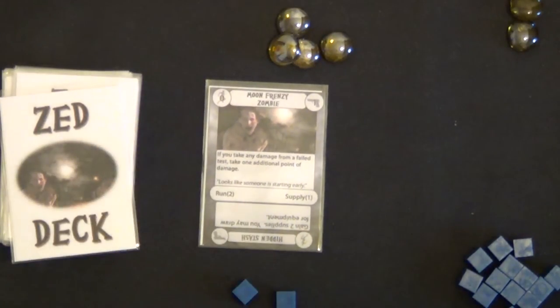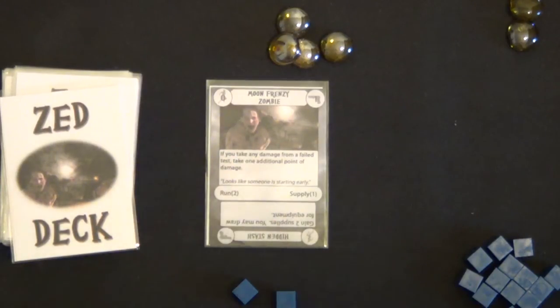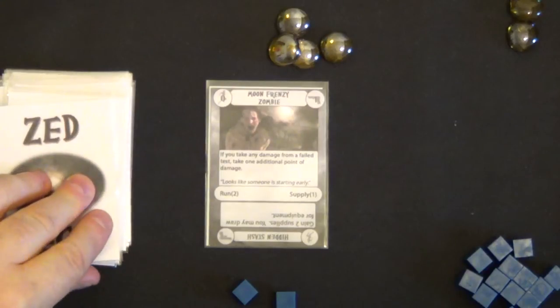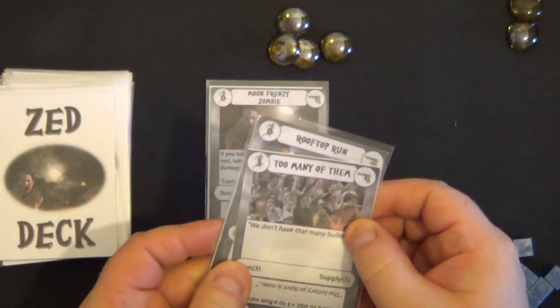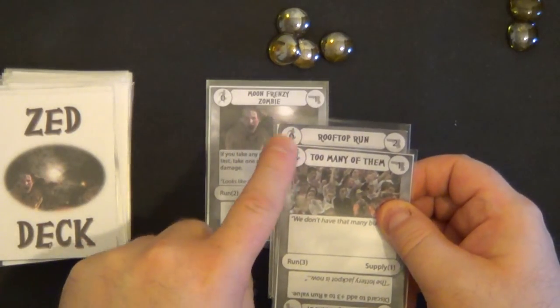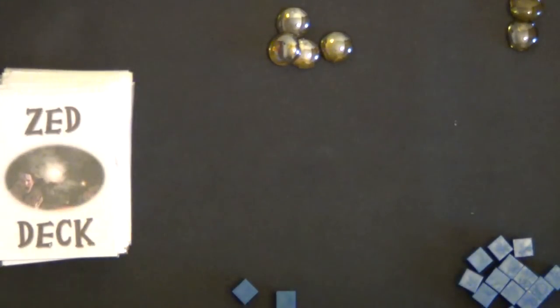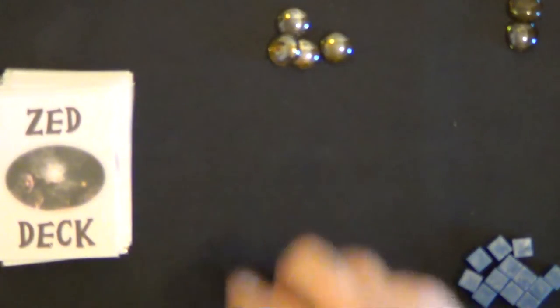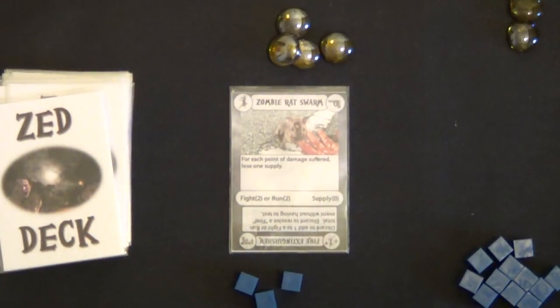And this is how you play the game, you just keep going. Run two — but again there's a modifier: if you take any damage from a failed test, take one additional point of damage. I'll choose two cards and look at the run value in the top left. We have a three and a zero — three is more than two, so we have passed that test and gain a supply.